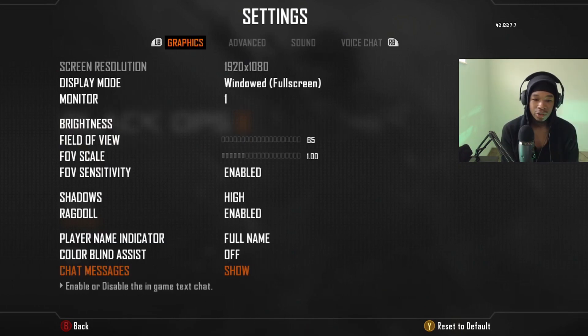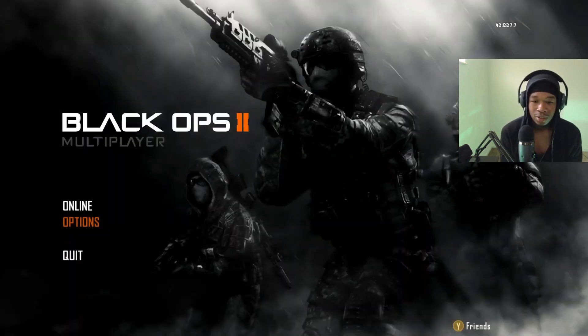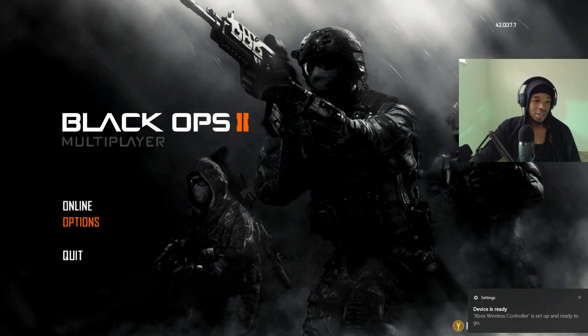If you have a microphone, you can set up your voice chat right here under Voice Chat Options. You can also turn chat on or off under Show Chat — I like chat so I'm keeping that on.